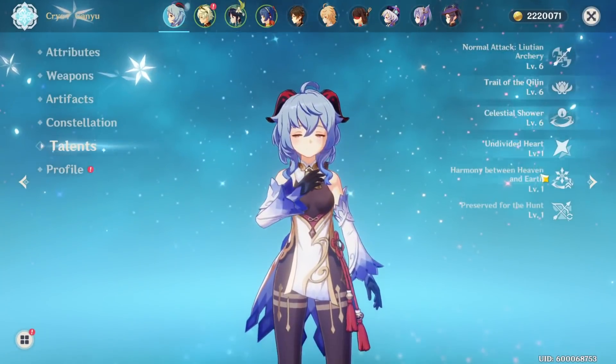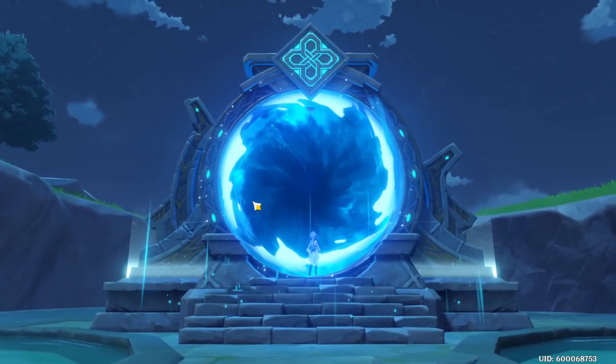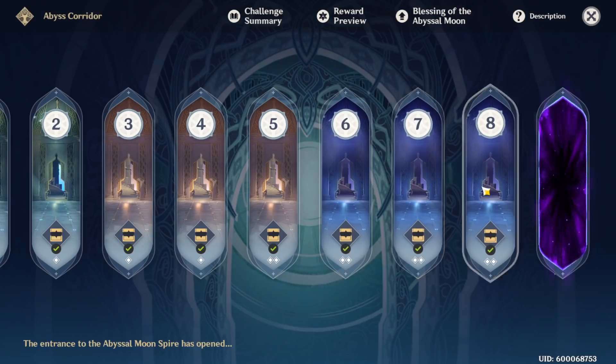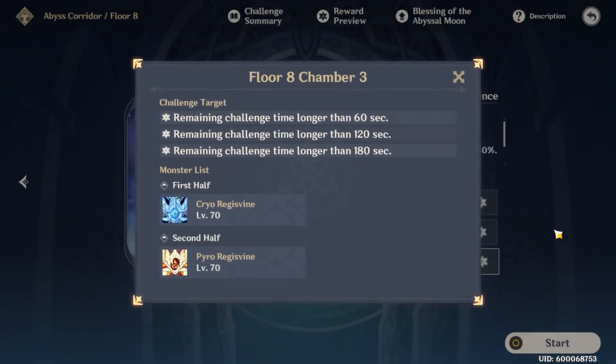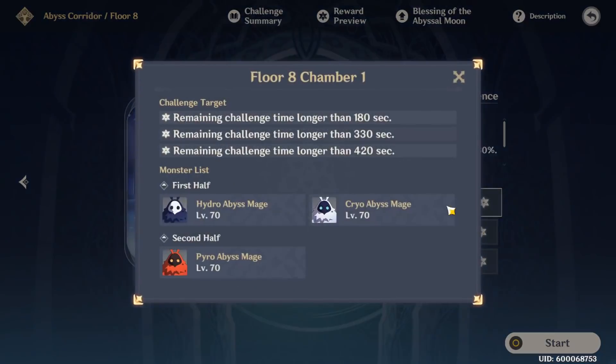No constellations on her; talents at level six. We're going to floor eight of the abyss, and the reason is she's level 70. The way the game works, if you go against higher-leveled enemies you do less damage, so I'm going against enemies of equal level. I'm putting her on the second stage with the pyro enemies, just so we can get a solid look. I don't want to inflate the damage numbers by fighting something that actually benefits her.